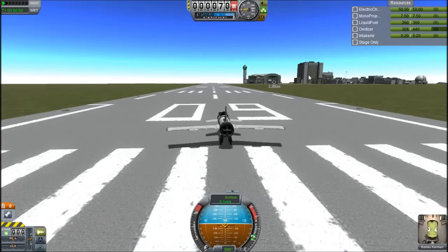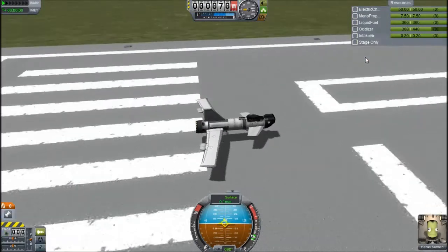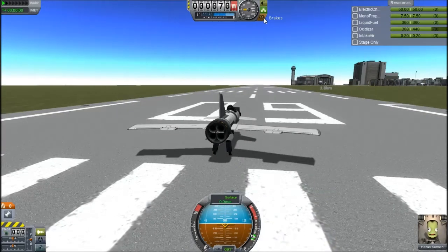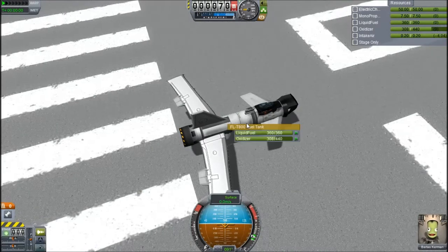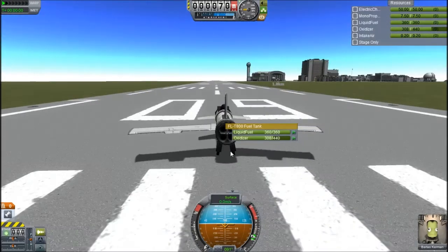Hey, this is KSP with Tape, and today you join me on the launch pad in version 0.23 with this very small looking plane. The first thing you'll notice is it has the new Rapier engine. This is in fact an SSTO — the smallest SSTO I've ever built — because it has one fuel tank, and I've taken a little bit of oxidizer out of it because it will be using that for the jet engine.